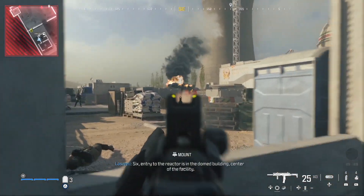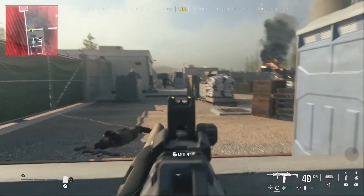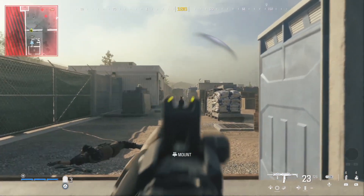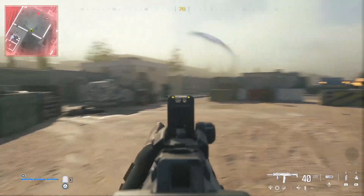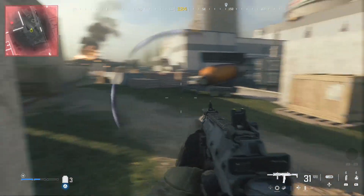Six, entry to the reactor is in the domed building, centre of the facility. Oh God, I'm getting shot at like crazy.